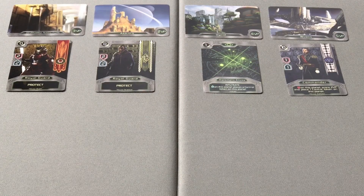The remaining four cards are then shuffled by the first player and dealt face-up, one card per planet, in the center of the table to seed the planets.